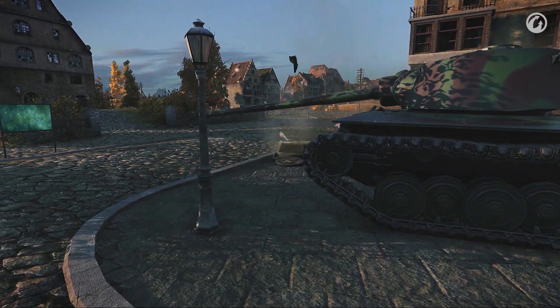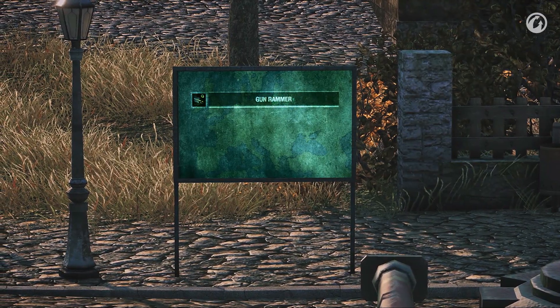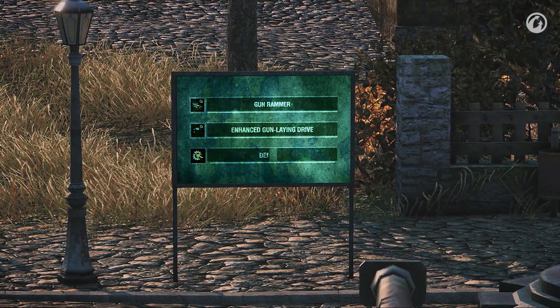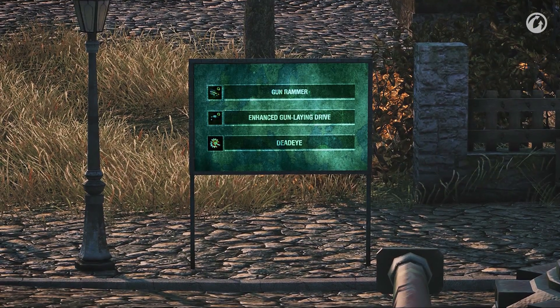The combination of fast reload and high armor penetration will cause a lot of trouble for the enemy. Adding a gun rammer and enhanced gun-laying drive will reduce the reload time and aim time of the gun. You can train the gunner with the Dead Eye perk to cause critical damage to the modules of enemy vehicles more often.